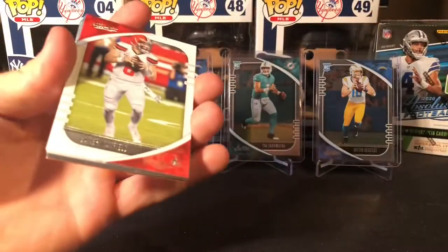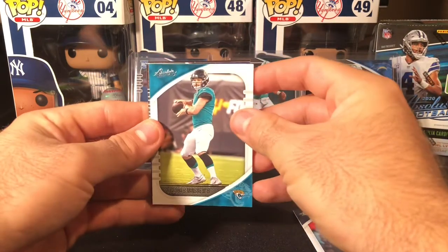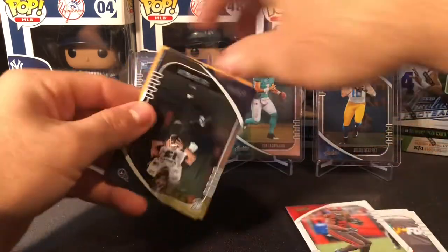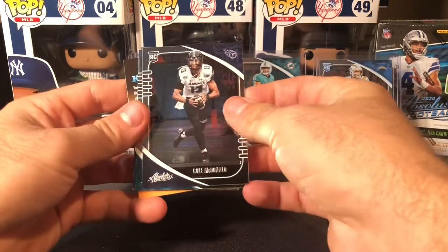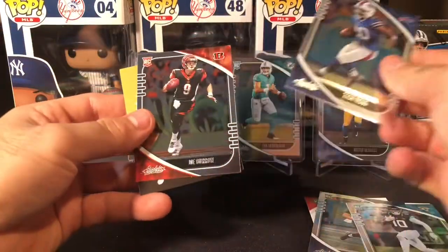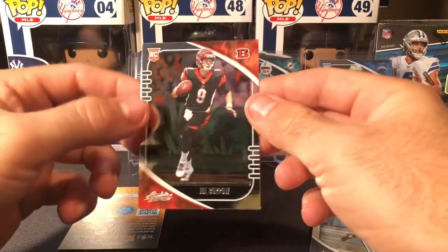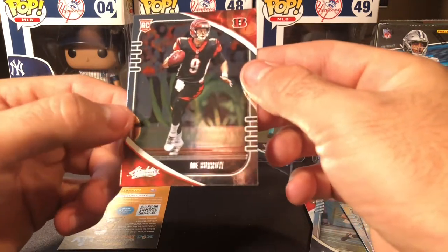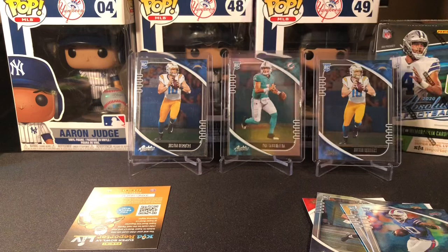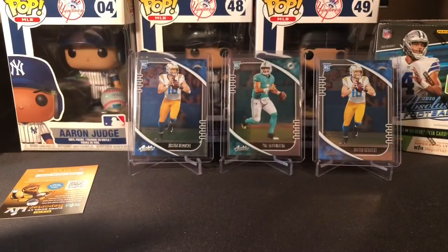We got a Baker Mayfield, a Julian Edelman, a Gardner Minshew, a green Nick Chubb, a Cole McDonald, Blavishka Chenault, a Zach Moss. And there it is — first Joe Burrow, first one I've ever pulled in anything. Again, another print line down here. What is going on? A little disappointing. We'll take it, we'll take it. Great box so far from a name perspective.